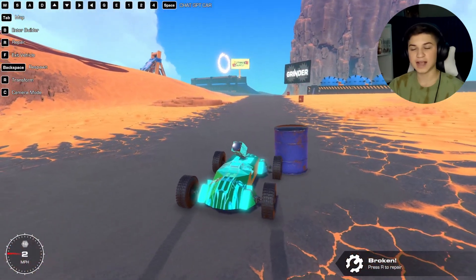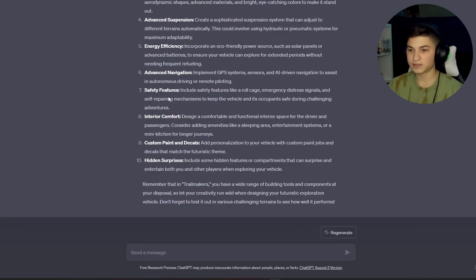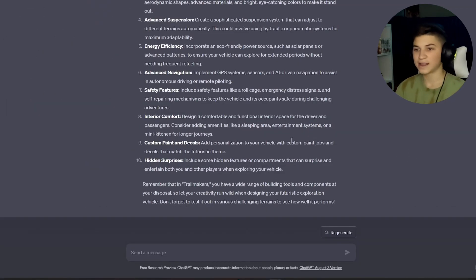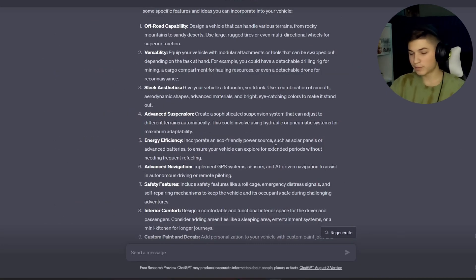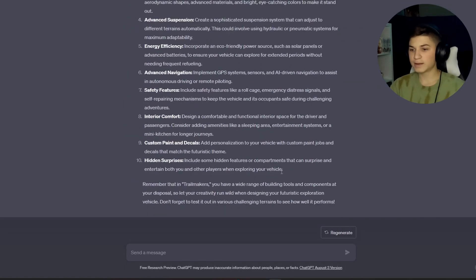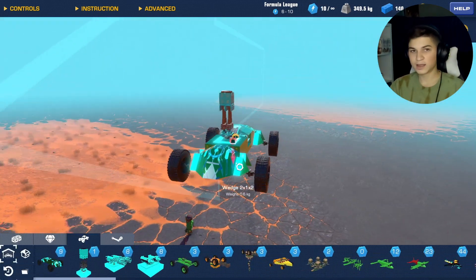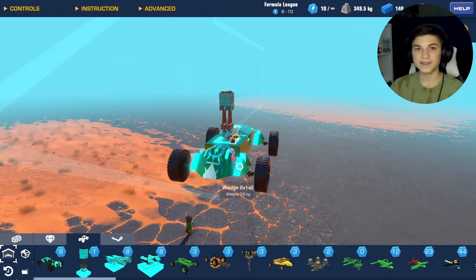We can very jankily transport cargo, so it's a pretty functional car. ChatGPT definitely gave me a ton of ideas for this, which is quite cool. It's obviously not foolproof because it doesn't really know what the capabilities of the game are — so for things like interior comfort with sleeping areas and entertainment systems, or an eco-friendly power source with solar panels, it would just be cosmetic anyway. It doesn't give you a foolproof plan, but it is pretty cool. This took me way too long to build, but I hope you guys enjoyed it!